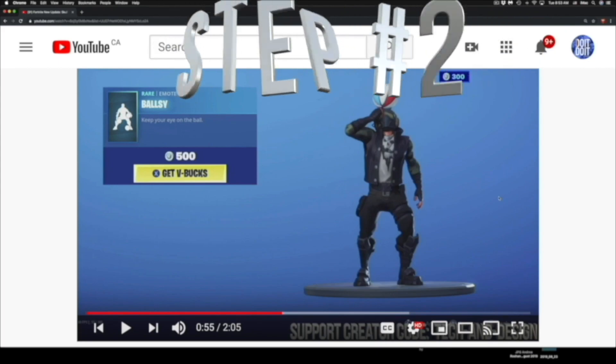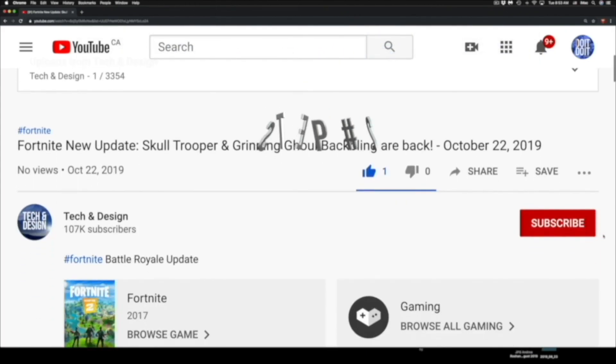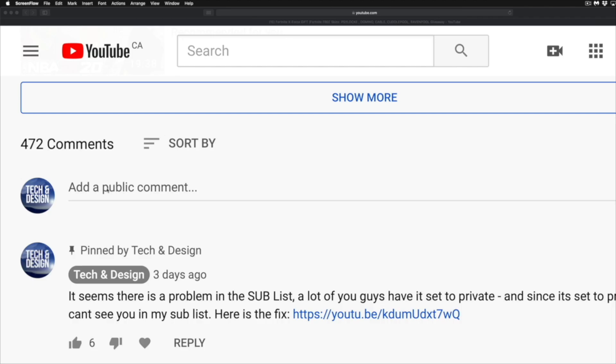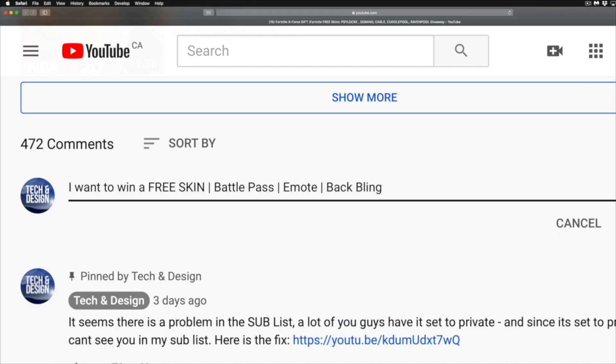Step number two: subscribe to this YouTube channel, Tech and Design — just hit subscribe. Step number three: below in the comments of this video, type in 'I want to win a free skin', 'battle pass', 'emote', or 'backbling' — depending on what you want to win. If you're signing up for a free skin, type in which skin you want. Be specific, and include your Epic username so I can match it up.